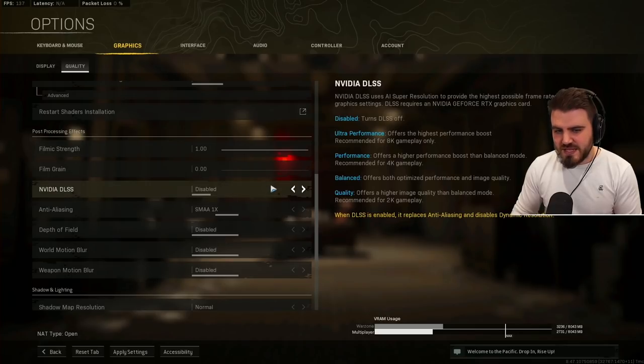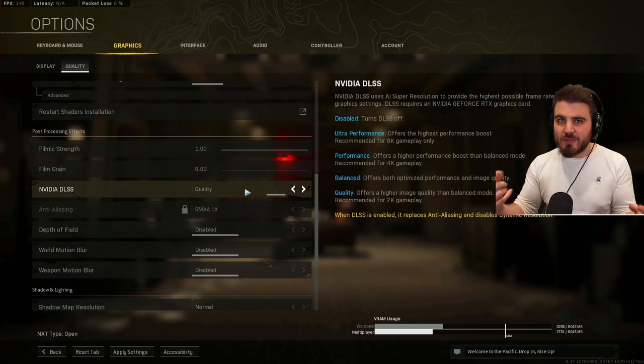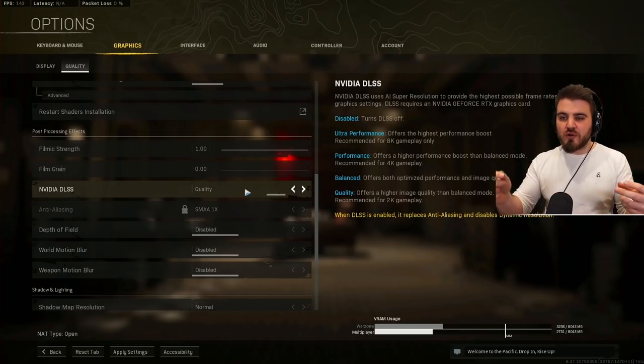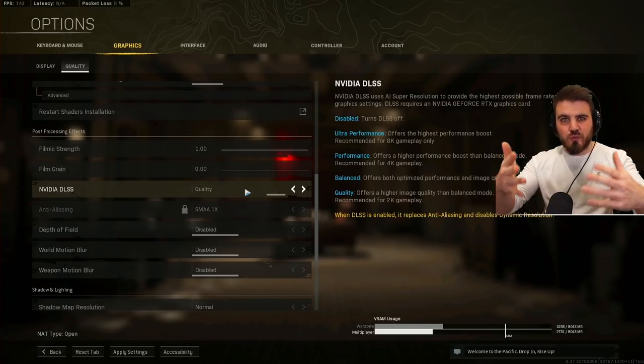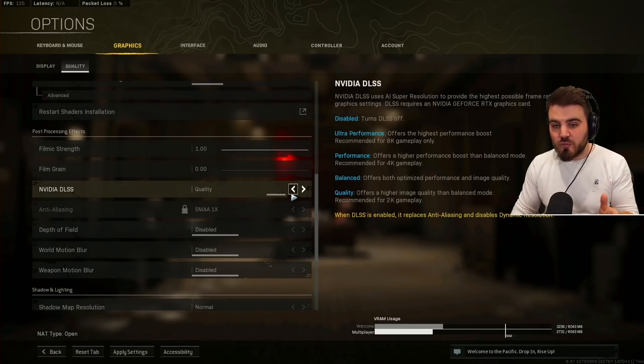Nvidia DLSS — if you're on 1080p, keep it disabled. If you're on 1440p or above, try out Quality mode. What it does is downscale your game to 1080p for a big FPS boost, then super-resolves it back up to your native resolution. DLSS has improved significantly and is a really good piece of technology, so if you're on 1440p or above try Quality mode; if you're on 1080p keep it disabled.